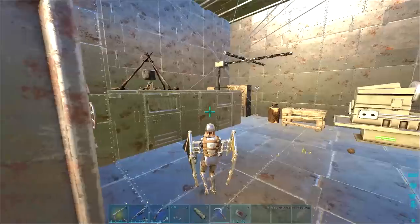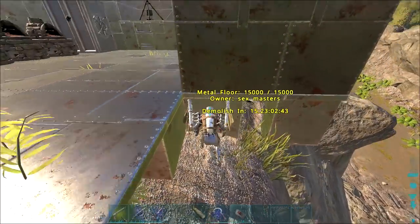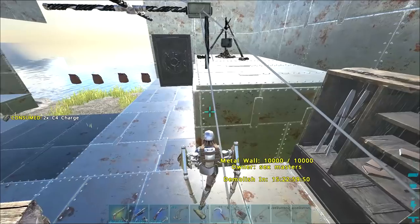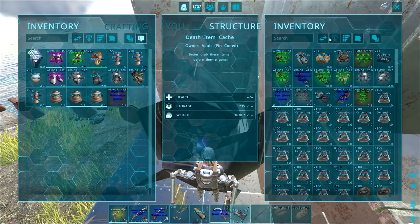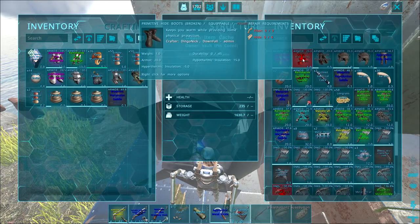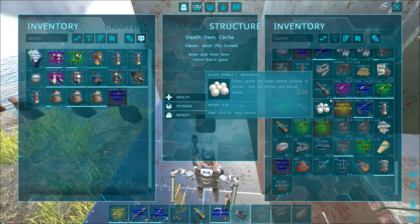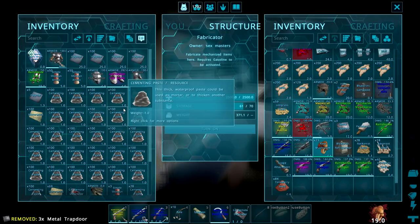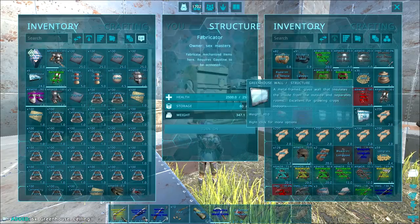The vault is pretty empty besides the turrets. He could have the mats to make stuff in the vault maybe. We're gonna do this one C4 at a time, nice and slow - sometimes C4 bugs out and blows itself up without doing damage, so one at a time is safest. Two more C4 to go. Write in the comments if you think it's going to be worth it before you watch. I'm leaning towards not worth it. What do we got - paste, generator, a few electronics, a prefab greenhouse, some metal tools, some hard poly. A lot of stuff but nothing too good.